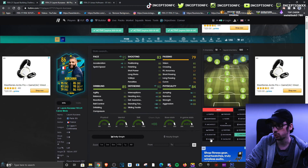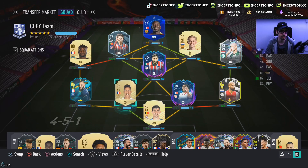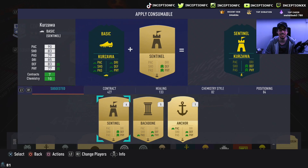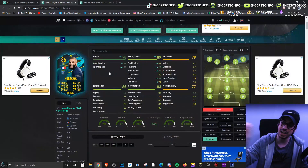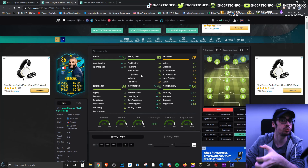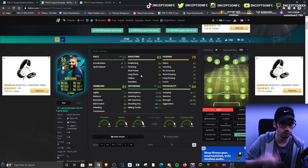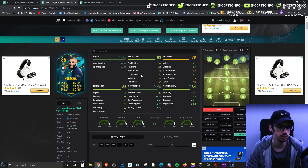This card also looks kind of cool with a hunter chemistry style to boost his shooting as much as possible as well as his pace while using him in a left-mid position. For the sake of the review, I'll be using him with an anchor chemistry style because we're going to be trying him out in two different positions: the left-back position as well as the left-mid position, because this card looks like it has a very good attacking presence.